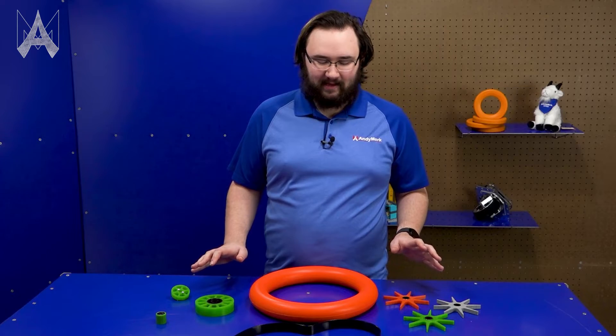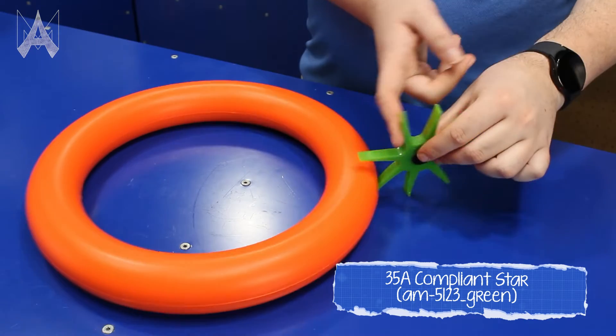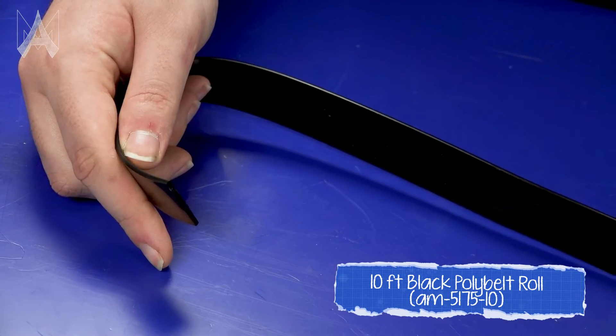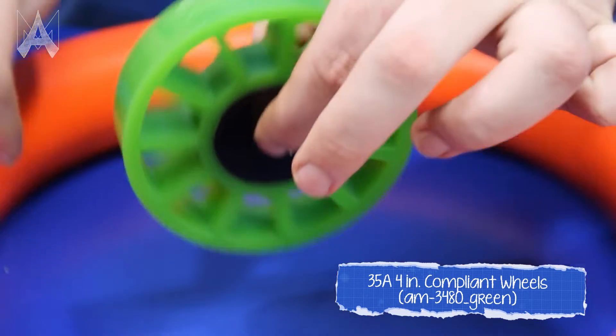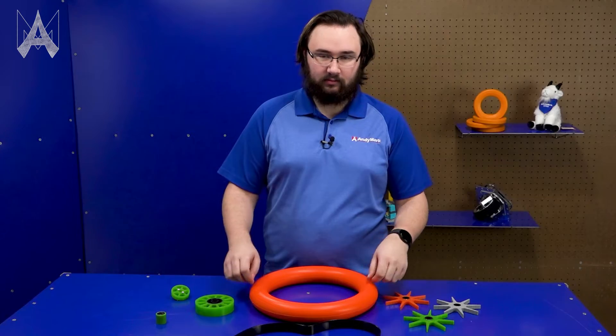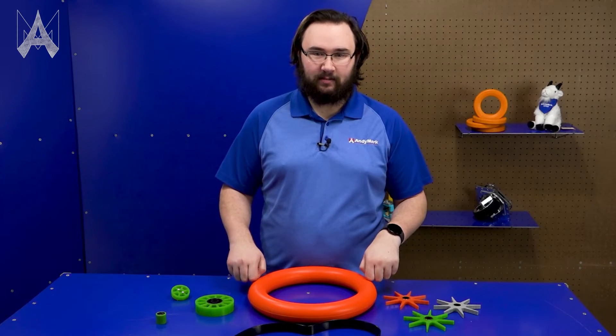AndyMark sells loads of products that interact really well with this game piece. In particular, I've been impressed by how well the Compliant Star can kick these up off the ground, and how well the Polybelt can shift these through your robot. Any compliant wheel, including the sushi roller, is a great interaction mechanism to roll along this and pick it up off the floor.